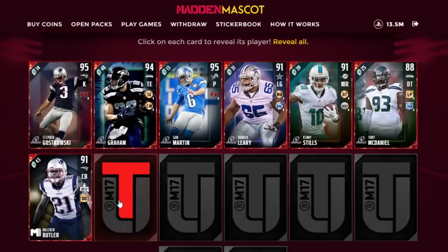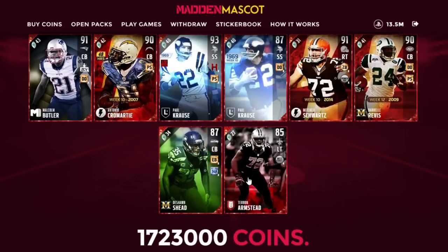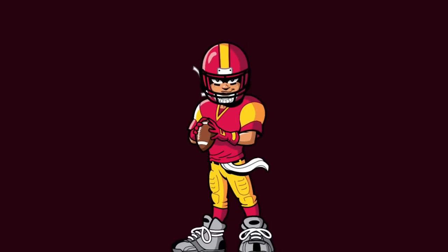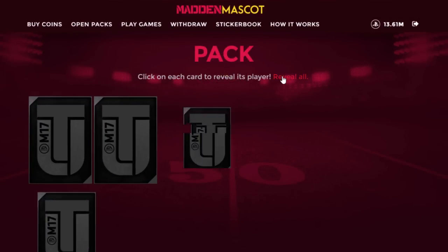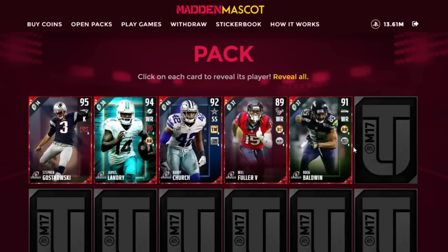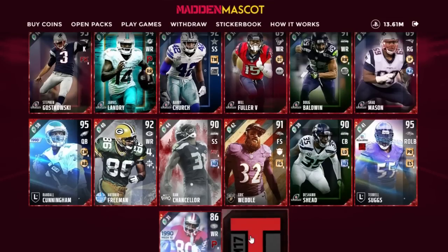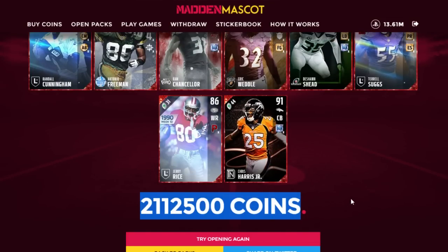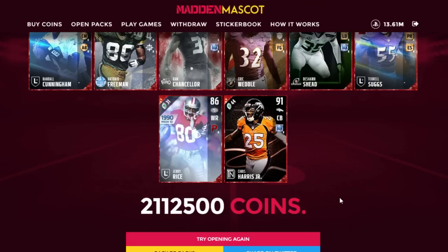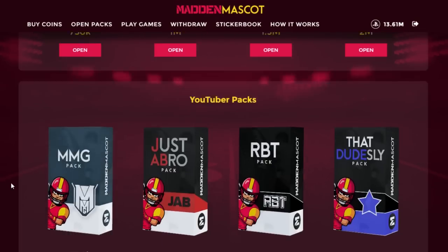If Vegas had odds where you walk in, double your coins, and leave, it wouldn't be profitable for the casino. This is just a really good alternative to Madden — you are going to win coins and yes you'll lose some, but that's the fun of the website. Right there, a 2 million coin pack got back about 112,500 coins — so these packs can be profitable.